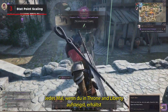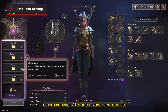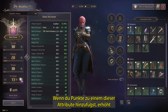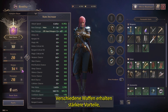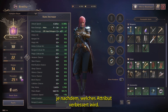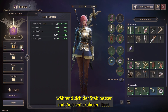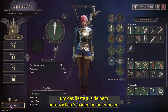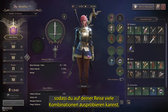Each time you level up in Throne and Liberty, you'll be given a single stat point to allocate to one of four stats: Strength, Dexterity, Wisdom, and Perception. Adding points to any of these stats will increase your weapon damage no matter what you're wielding. Different weapons gain stronger advantages depending on which stat is leveled up — for example, Greatsword scales most strongly with Strength, while Staff scales better with Wisdom. Level up your character in line with your weapon loadout to make the most of your potential damage. And don't worry, stats can always be reset, allowing you to test many combinations during your journey.